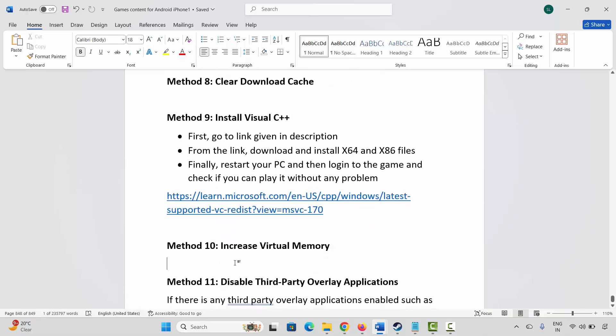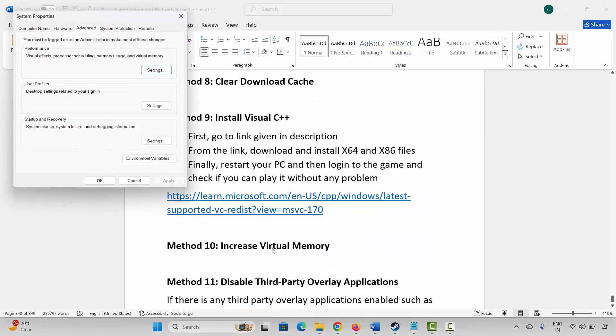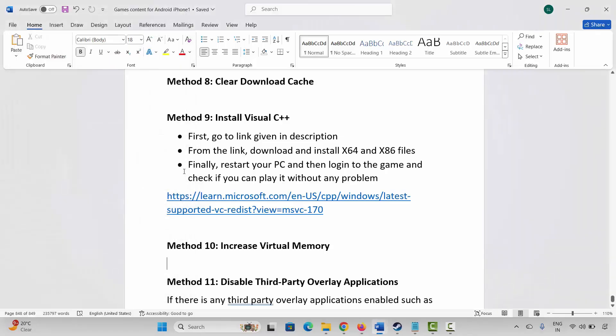Next is to increase virtual memory. Go to Windows search and search for View Advanced System Settings. Click on Settings, then Advanced, then Change. Select the drive where your game is installed, select Custom Size. In the initial size type 12288 and in the maximum size type 24576. Click Set, then OK, and launch the game to check if it is opening.